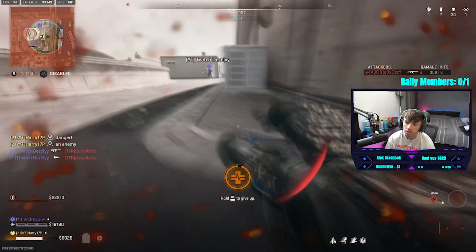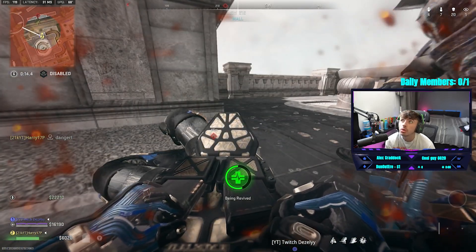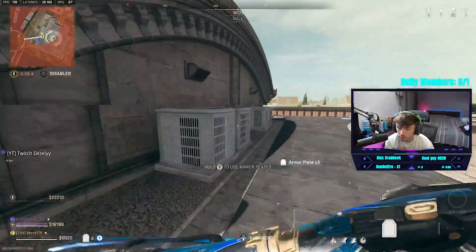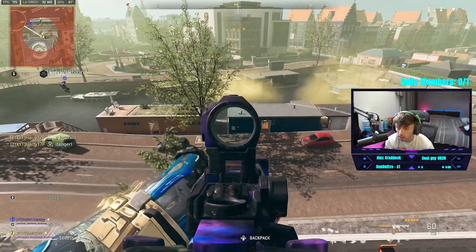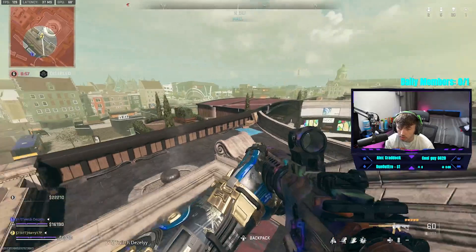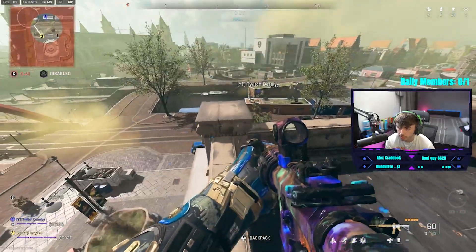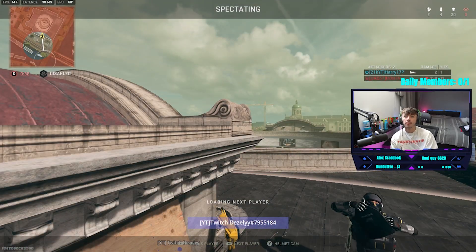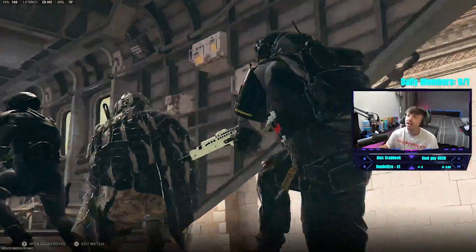I'm safe, yeah. There's like three down there. Nice one brother. Where are they? They were like there — inside these buildings, yeah. They've come up on me, they're both on the roof. All team — it's a shame we didn't win but 32 kills and 20 assists, 52 total. Yeah, we take those.